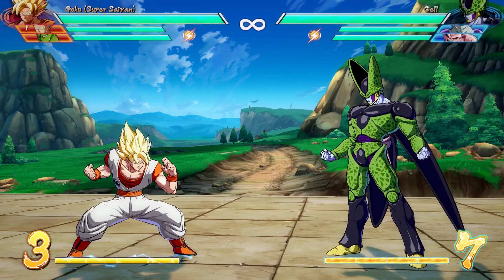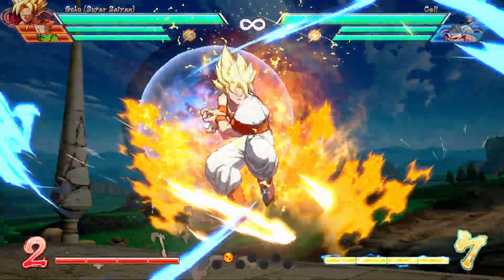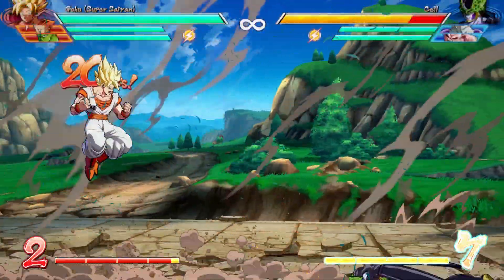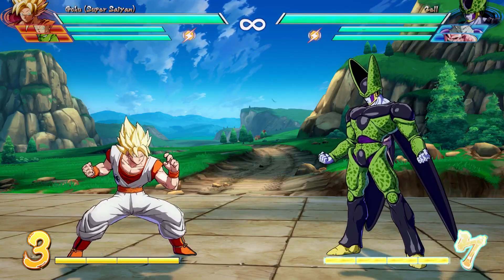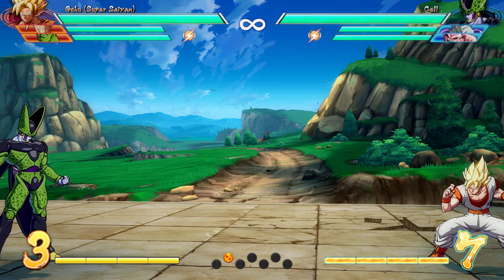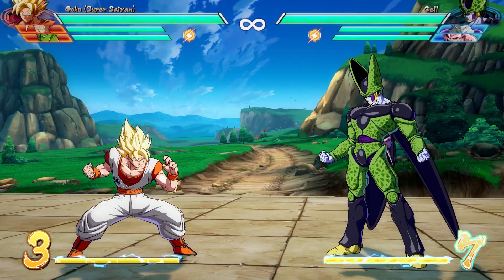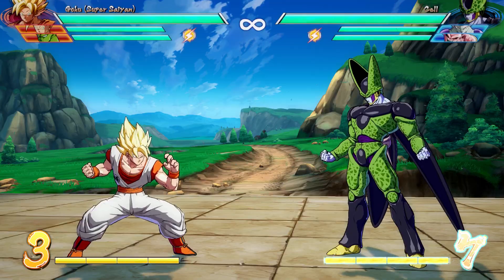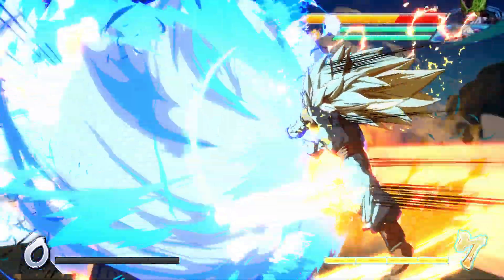Next we have Goku's level 1 super — the Super Kamehameha — which can also be performed in the air and angled down. His next super is the Warp Kamehameha, performed with quarter circle forward R2 then R1 on PlayStation controls. And then we have his level 3 special, performed with quarter circle forward R1 or R2, or light, medium, or heavy special. This is literally one of my favorite ultimates in the game — it's so cinematic and so cool.